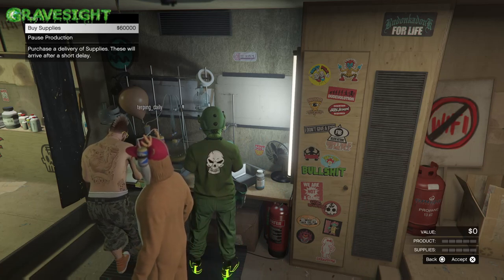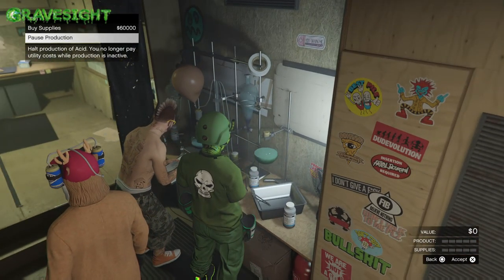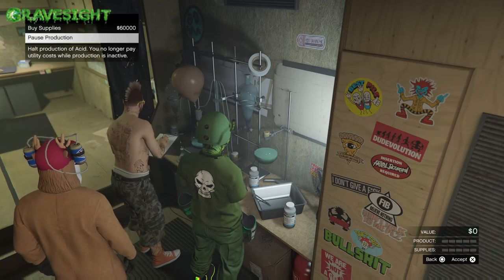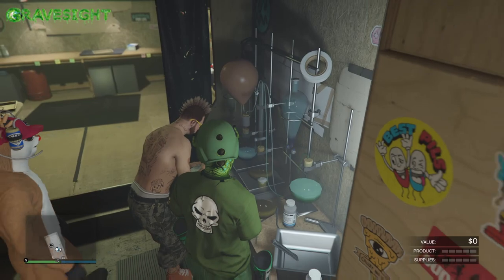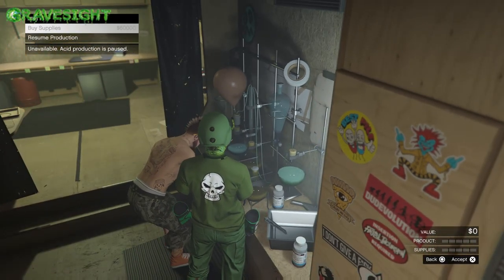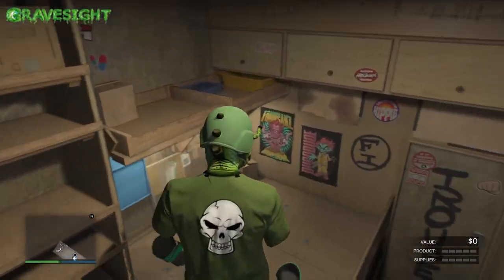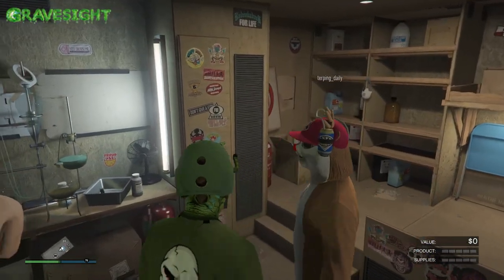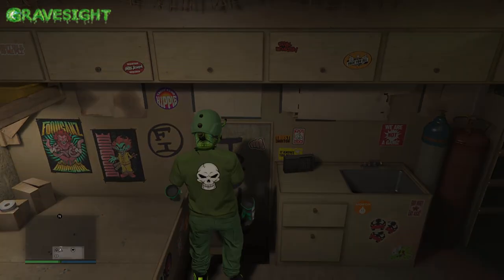You can either source supplies yourself, which doesn't get very much, or buy them — similar to your bunker where you choose between buying supplies or going out and sourcing, which takes an enormous amount of time. We'll have to wait and see if this is going to be worth the money grind. I would rather just pay for stock so it fills up, get the upgrades, get full production going, and then see how much a fully stocked acid lab is worth in the game.